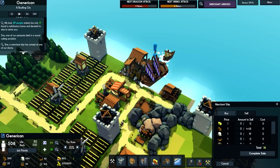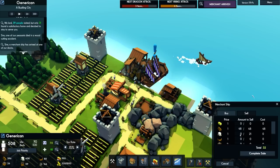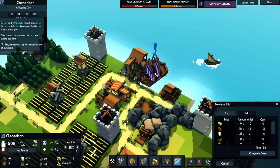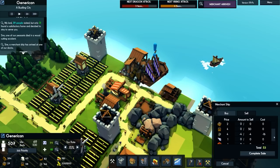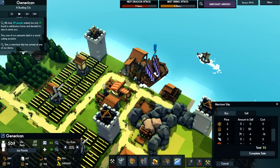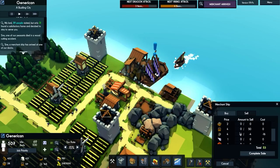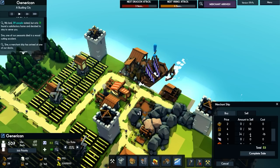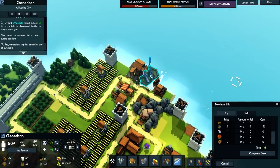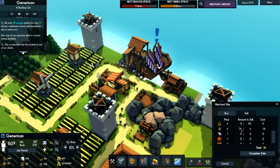Seems to be that the merchant ship has turned up. We can sell some wood — we have decent amounts of that. Stone — yeah, I think we're okay for stone. Minus four. Well that's in the minuses. Selling minus four, don't know how that works. Let's complete the sale. Zero — that's weird.